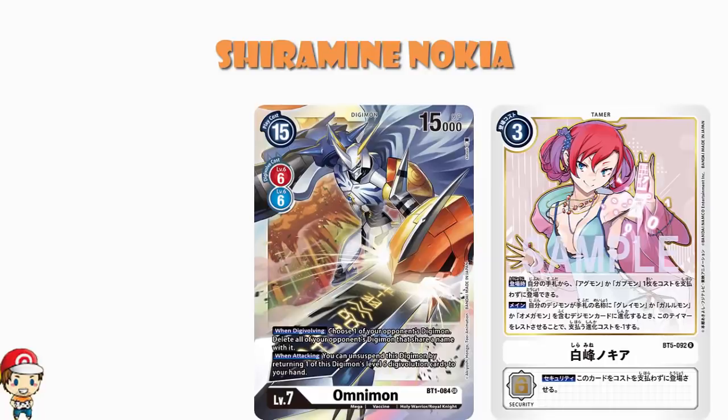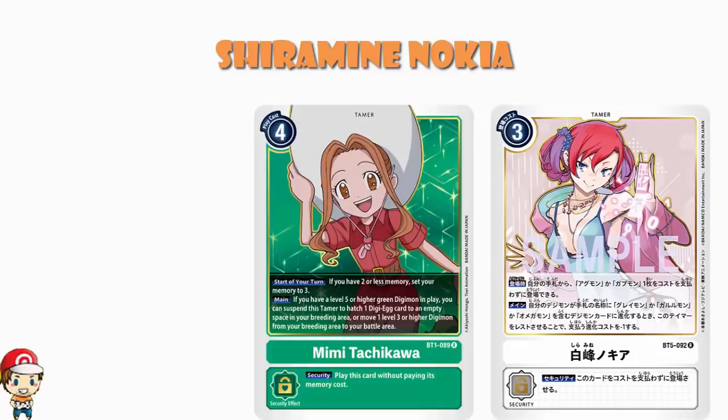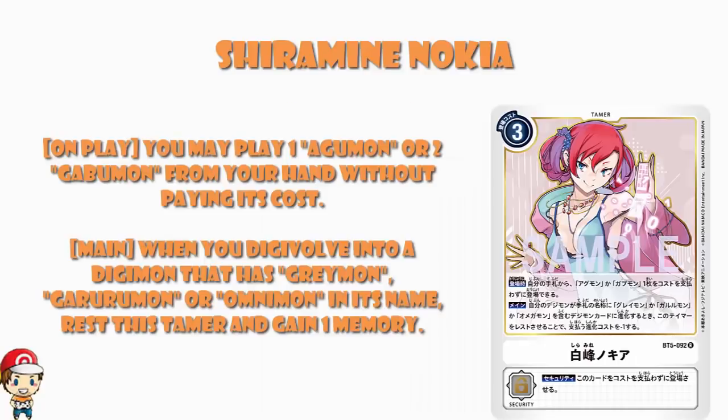Generally speaking, there are a million Tamers out there that will gain you memory. Tamers gaining you memory is not a new or novel thing — it's what they've been doing. One of the first we ever saw was the mat in the blue starter deck: at the beginning of your turn, if your opponent has any Digimon with no Digivolution sources, you gain a memory. There are so many Tamers that can gain you memory. Loads of them have the same skill that says if you start your turn with one or two memory, it gets put up to three — Mimi Tachikawa being my particular favorite. Essentially, what you're trying to do with all of these Tamers is get enough value to justify playing them. Well, you're going to end up playing a bunch of level 3s from your hand normally anyway. So as soon as you play this, you get the level 3 Agamon or Gabumon, so your Tamer is essentially free. And then from there, every time you Digivolve, you gain a memory — which is redonkulous.